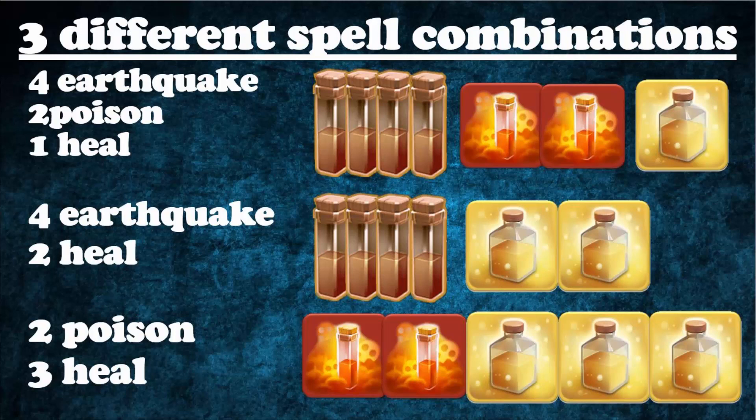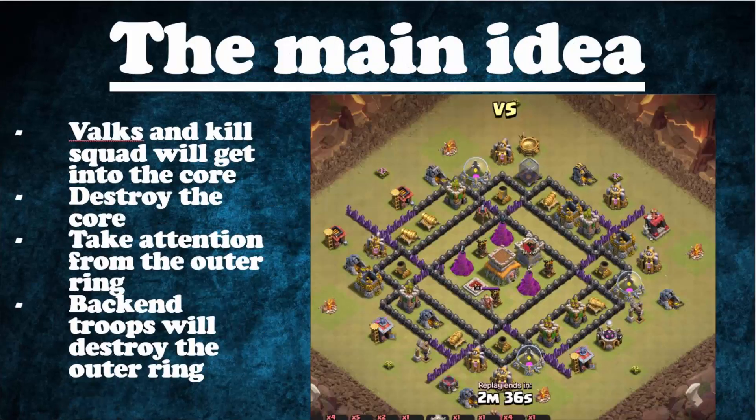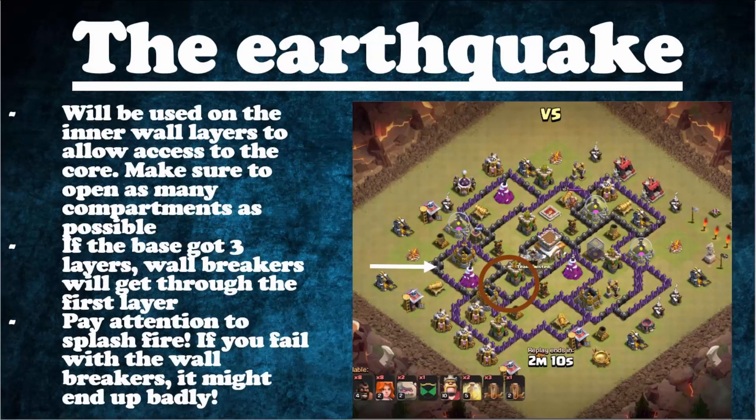A small tip about upgrading: make sure you're upgrading your Valks, your Golem, your Balloons, your Hogs, and any spells you're using — that's going to give you a huge advantage when attacking other TH8s. The main idea of the attack is getting the Valks and the kill squad into the core, destroying the whole core, drawing attention from outer ring defenses, and then the back-end troops will destroy the outer ring.